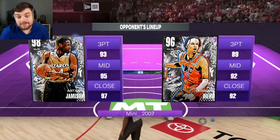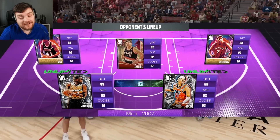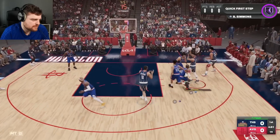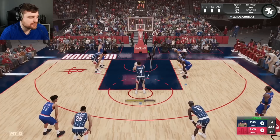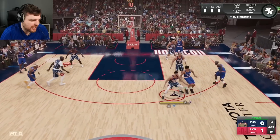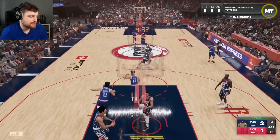Now on to game two. Pretty big squad, pretty tall squad. We still have the height advantage at power forward and small forward — huge height advantage at small forward. We just got to abuse our height. Our starters should absolutely blitz this guy. Our bench? I don't know what our bench can do, but our starters should blitz him.